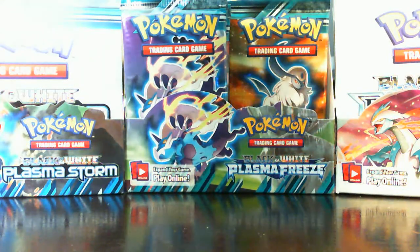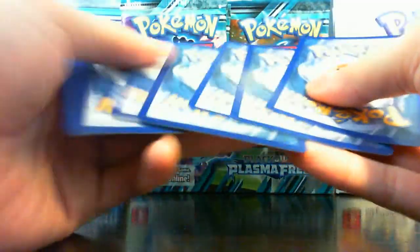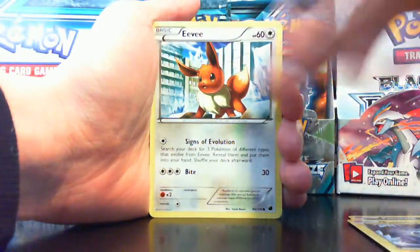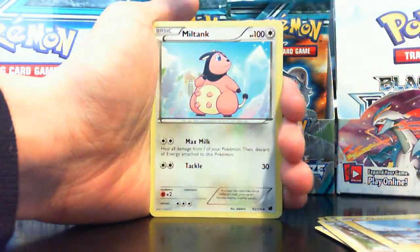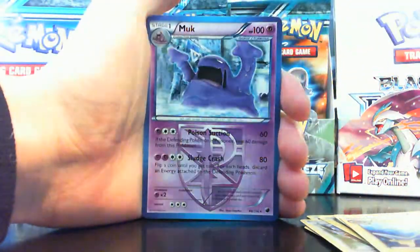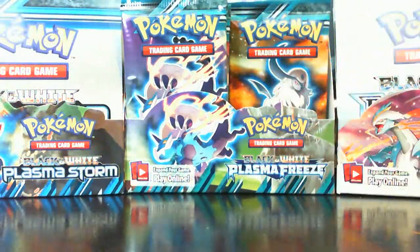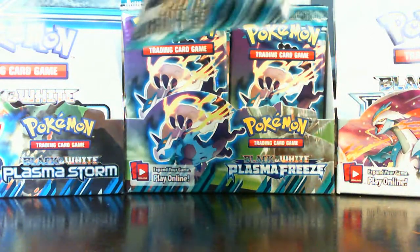Tornadus EX — pretty sweet start, love that EX. Hoping I don't pull a Latios or Heatran full art though — those are cool cards to collect but I'm a player, so I want more playable cards that are worth more money. Pawnyard, Pachirisu, Eevee, Hoothoot, Voltorb, Shadow Triad — that's a pretty sweet supporter — Miltank, Lantern, Exeggutor — is that a rare? Yep that is a rare, and my actual rare is Muk. Cool.